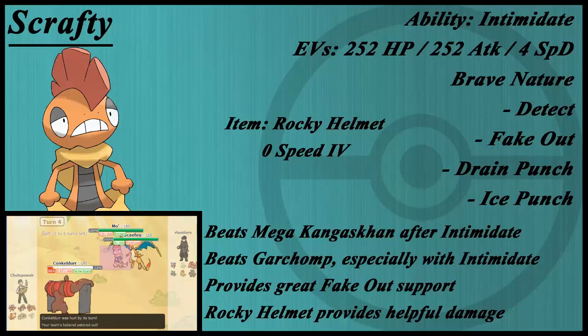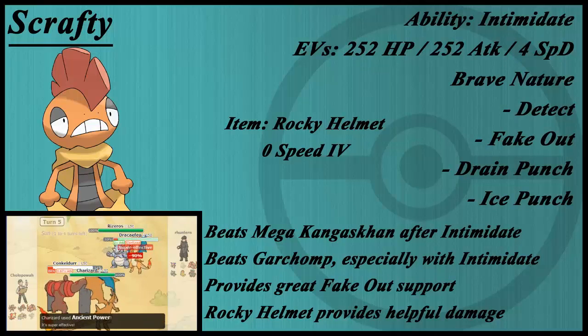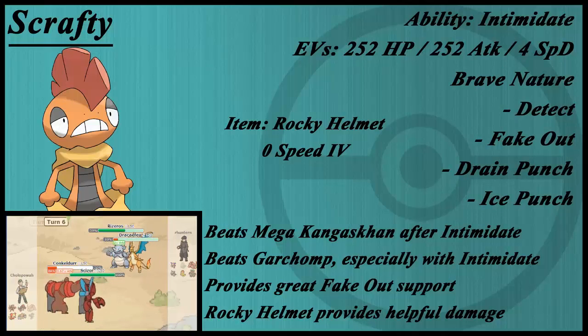Drain Punch and Ice Punch are fairly important and fairly obvious. As you can see in the notes, it does beat Mega Kangaskhan, but it needs Intimidate. A Return should do about 80%, but with Intimidate it does about 40% — that's really crucial. Plus it attacks twice, you've got the Rocky Helmet, and you have Drain Punch, so it's a really good combination for Mega Kangaskhan. It also beats Garchomp without needing Intimidate. Fake Out and Rocky Helmet are really crucial on this Pokémon.